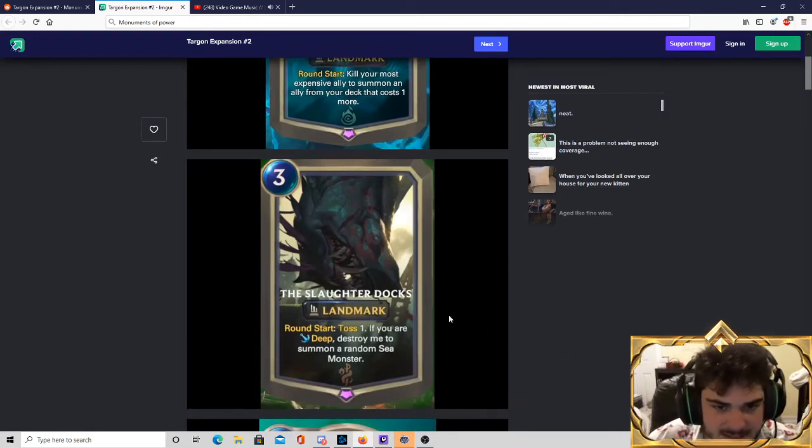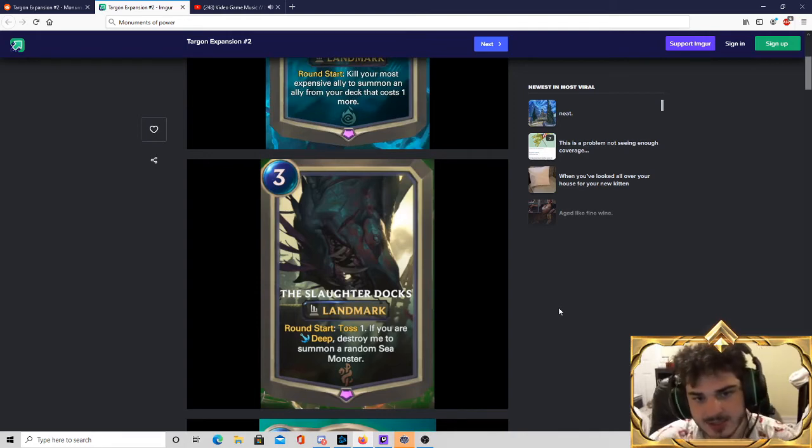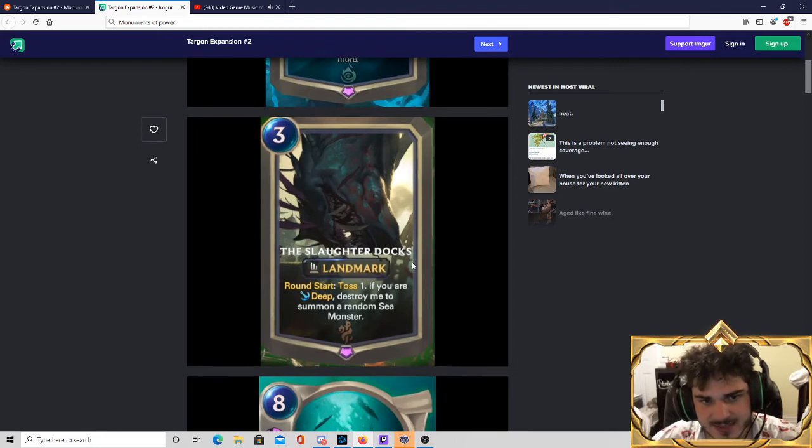Next is the Slaughter Docks — a Bilgewater Landmark. At the start of every turn, it's going to toss one, and then if you're deep, it destroys the Landmark and summons a random sea monster. This card is quite good. The 2-mana 1-4 or the 3-mana 3-2 Lifesteal units fight for the board and eventually get you deep. Slaughter Docks won't fight for board, but it gradually gets you deeper until you're deep and then summons a 6-6 Elusive or a 7-7. I think this is actually quite good for deep.